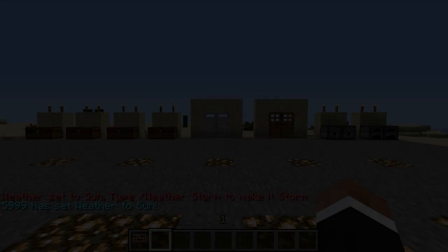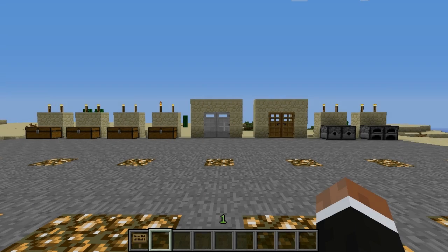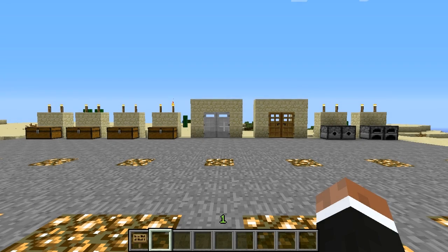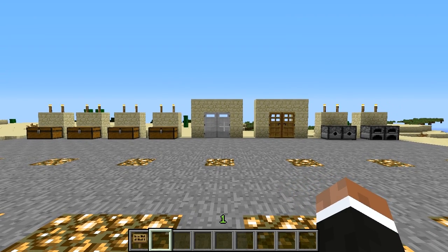Hello everybody, this is Mike. Today I'm bringing you another Bukkit plugin review. We're going to be reviewing Locker. What Locker is, is a lightweight sign-based protection plugin for chests, doors, furnaces, and dispensers. No databases, no passwords, none of that - just very easy protection for everything.